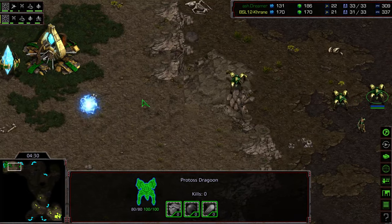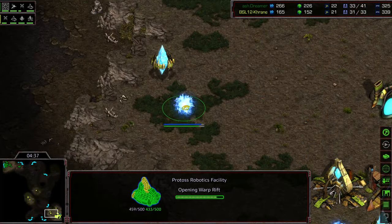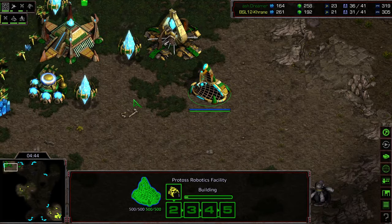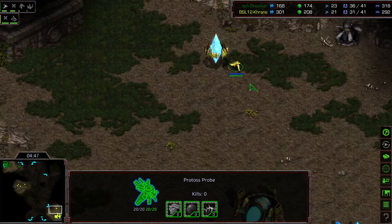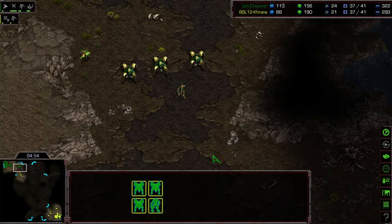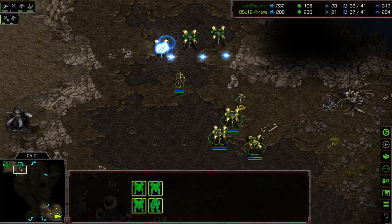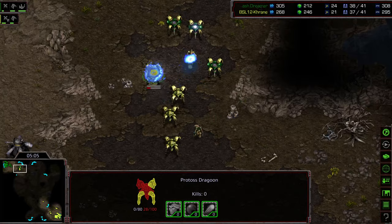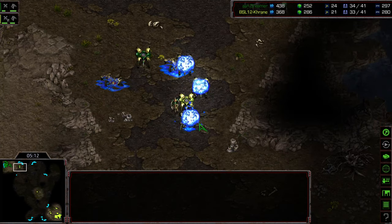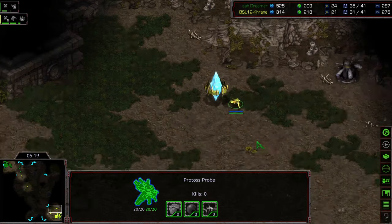Crane moving out with his Dragoons towards the front at cross position. He wants to see whether there is a nexus warping in or not. He's going to see Dreamer in more of a defensive position, which should give him an indicator. He wants to know whether he can get away with going for a robotics facility first. Probe dying, wandering up — minor engagement — nice focus fire on the Dragoon. The Zealot able to get on top right there. Crane sneaking around, able to pick one of the Dragoons down. Nice micro from Crane, but he's ending up losing additional units as that Zealot micro pays off for Dreamer, and now he's going to have to back off with what's left. About an even exchange overall.